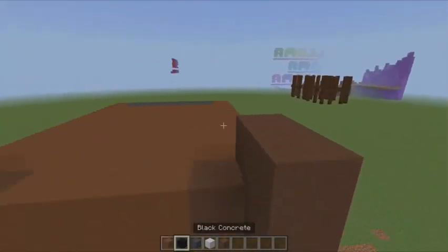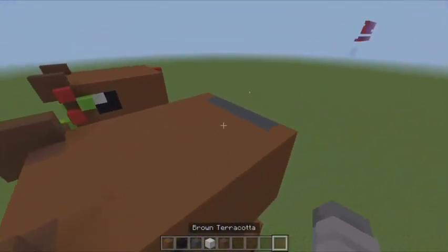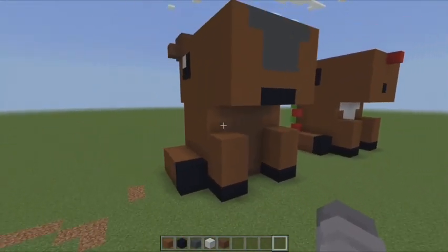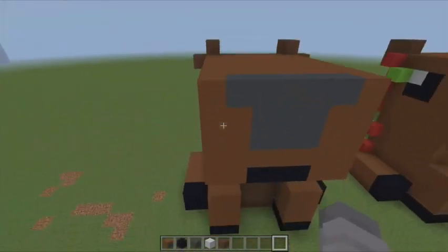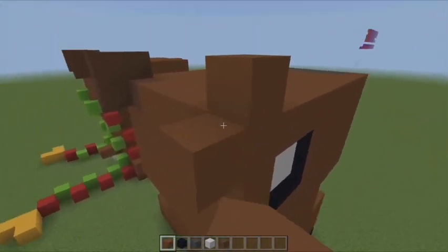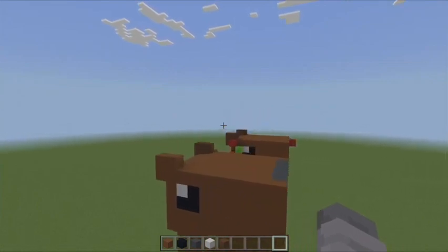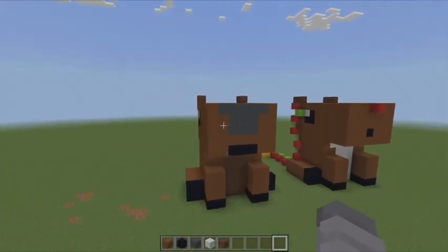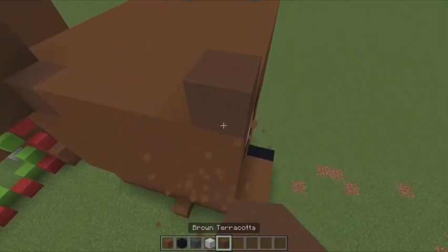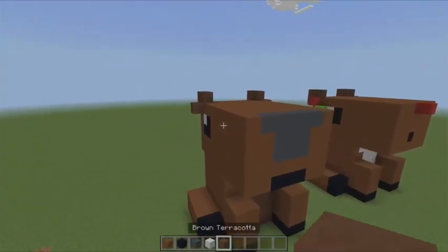You could get rid of the brown terracotta altogether if you wanted to - that's just there for extra effect, like the chest here, just for better looks. I thought the ears looked a bit cuter with it from the front. Without it, they still look cute from one side, but not as good from the other side. So I went with the brown terracotta ears, but it's completely up to you.